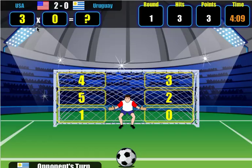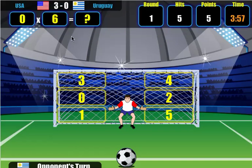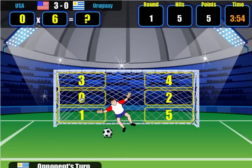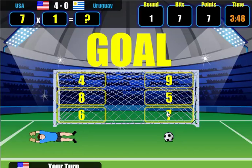Now it's Uruguay's turn again. 3 times 0 — if I get this right, I block the shot. My turn to kick: 1 times 5 is 5. Then 0 times 6 — I'm in goal again, I know that's 0. Then 7 times 1 is 7 — that should put me up 4-0.